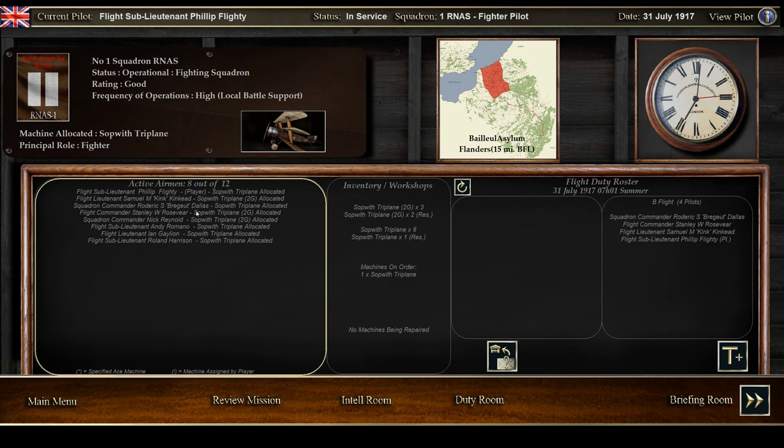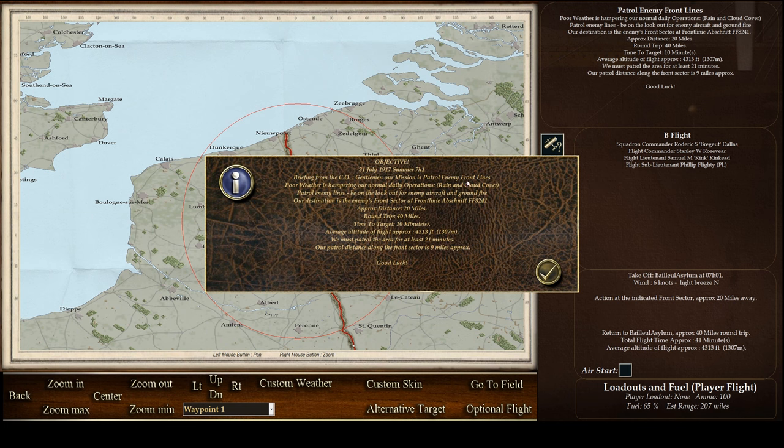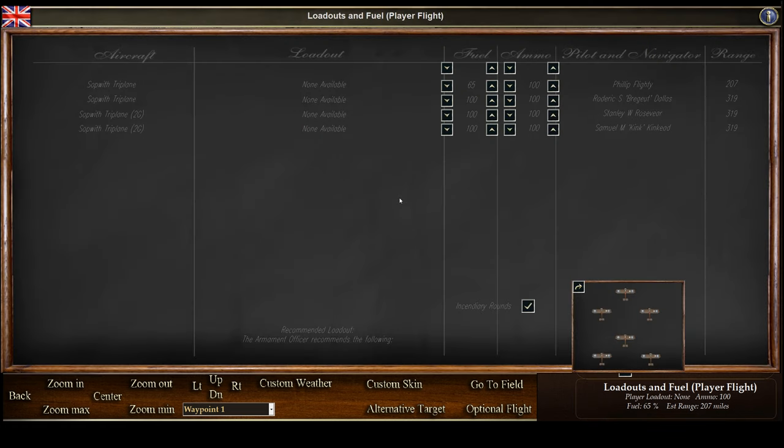We've got a few pilots out from our squadron — a couple of two-gun triplanes. Maybe we'll try one of those later once we've earned it by doing a little bit more than we've done so far. Heading off to the briefing room. We've managed to pull a patrol enemy front lines mission — poor weather, round trip 40 miles, time on target 10 minutes, altitude 4,300 feet. Looks like we're staying under the cloud cover, heading pretty much due south towards Arras and Lens.